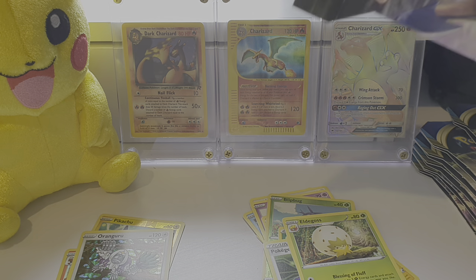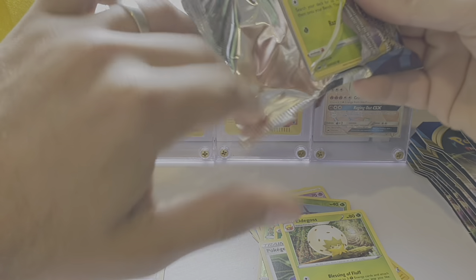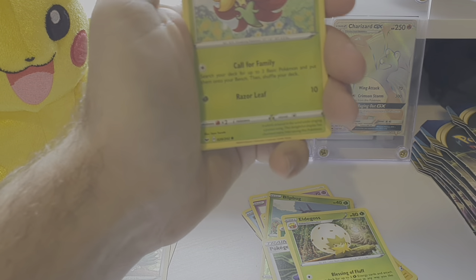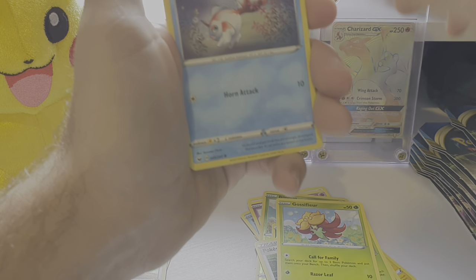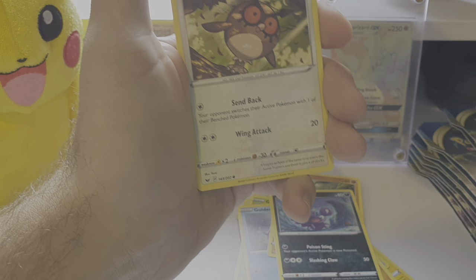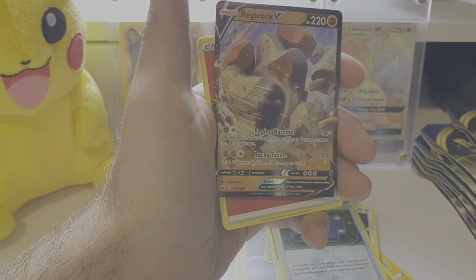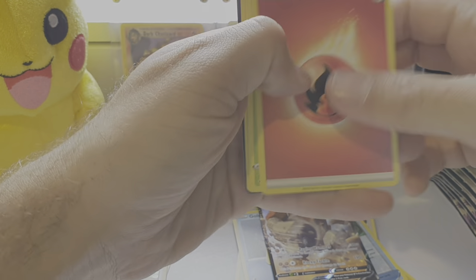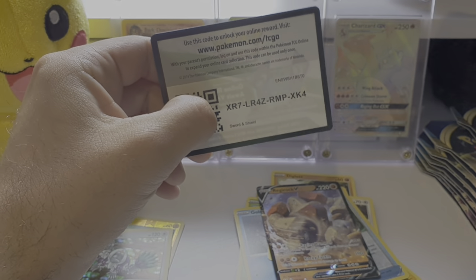Open up another pack from the bottom - it feels thick though, boys. Let's see if having a thicker feeling pack means anything. Gossifleur, Goldeen, Diglett, Skorupi, Hoothoot, Pokegear 3.0. A Regirock V - that's quite cool, it's a bit more of a Ruby Sapphire sort of era there. Fire Energy, Eldergoss, Energy Search, Quick Ball. And another code card for you guys.